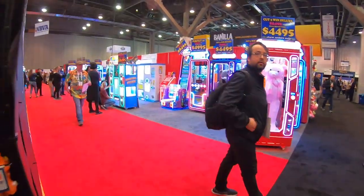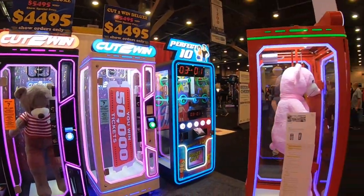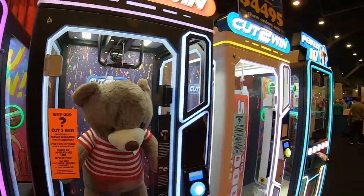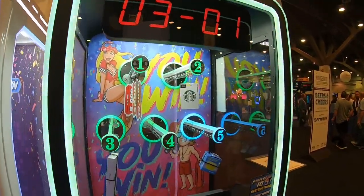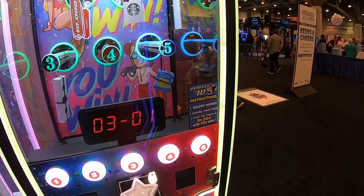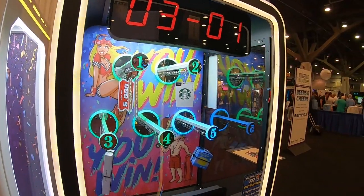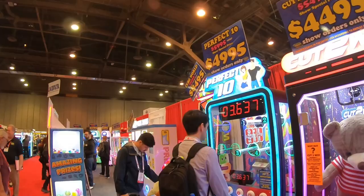Here is Pipeline Games — you can see all these great machines. Here's a lot of the cut to win machines with big stuffed animal plushes. This one's a Perfect 10 — insert money, choose your prize, stop the timer at exactly 10 and you win. Then it vends like a stacker — minor prize or major prize. That's a cool concept. We're kind of looking for something to replace our stacker machine, so you never know what we might come across today.